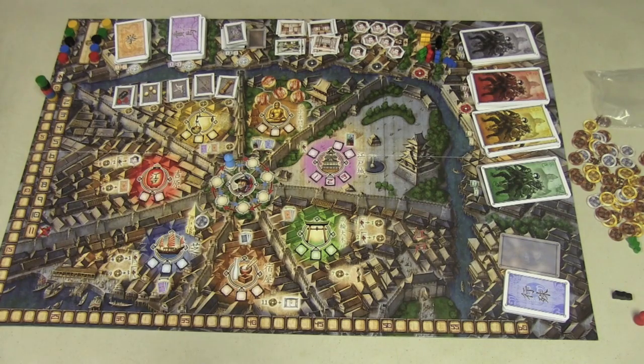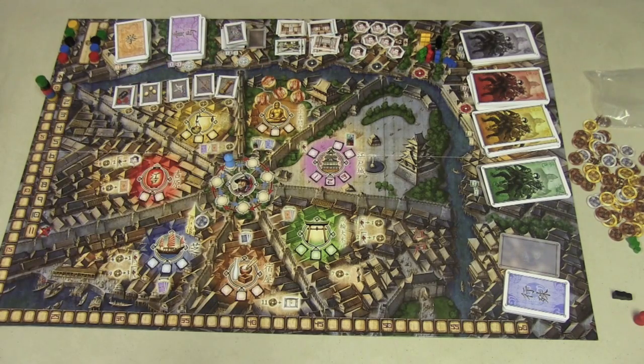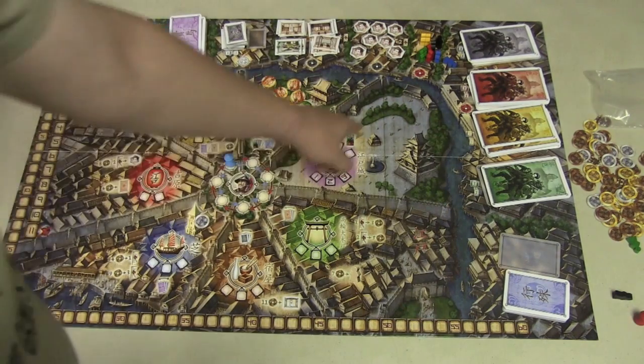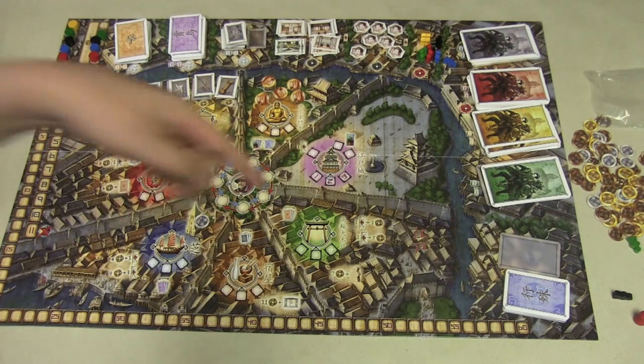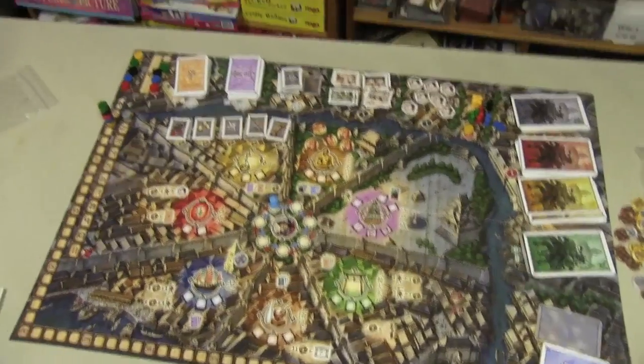Each round starts with an auction phase. Players have a turn order which also determines how the auction happens. Auctions happen once a round — I can pick one of the things on the outside to auction off. For example, if I want another disciple, I start the bidding at three. Each person in table order makes a bid higher than the previous bid, or they pass. When it comes back to me, I can bid higher than everyone else and take it, or let the higher bidder have it and pick another item. Everybody wins something because once you win a bid, you're out of the auctioning.